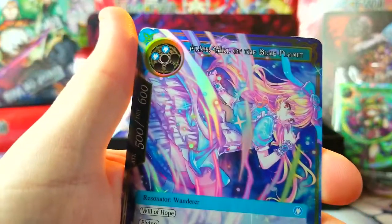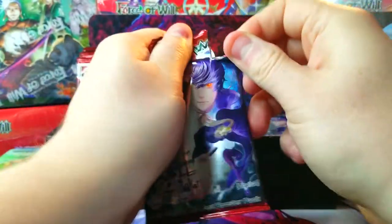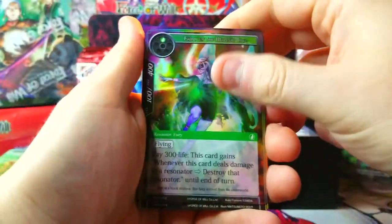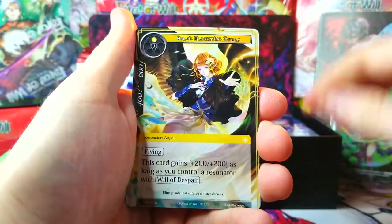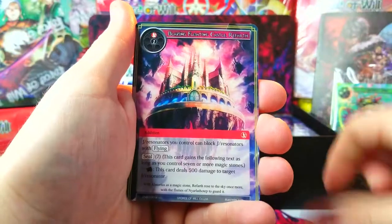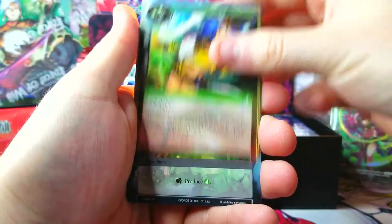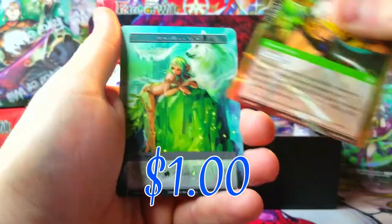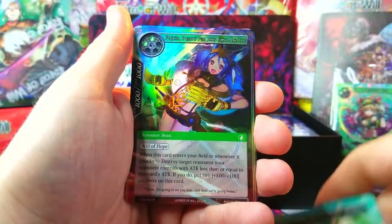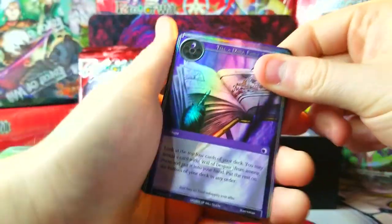I'm impressed with Echoes of the New World. This is one of those sets that sells for pretty cheap, and usually that means there's not the best cards, but there are some cool ones. Prissia, Ready for Final Battle — she's in here. That was our rare, wind magic stone again, and oh look at that — a foil Prissia!